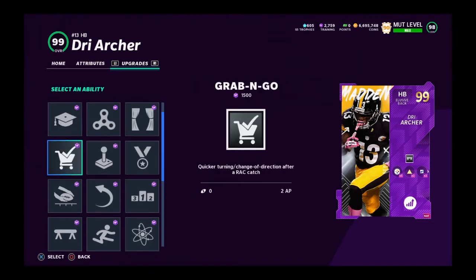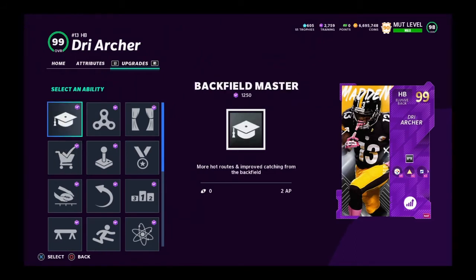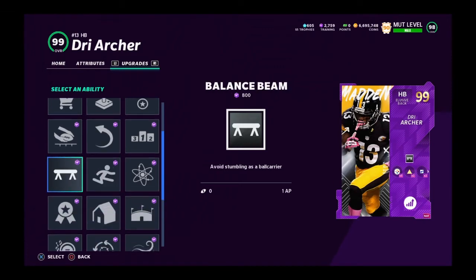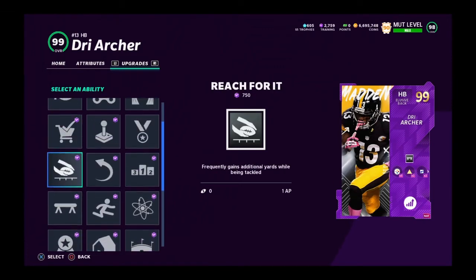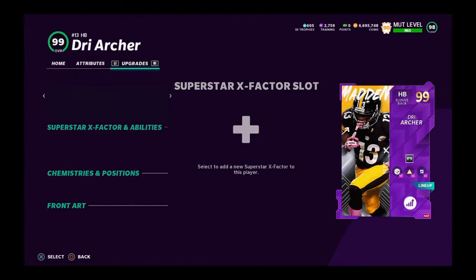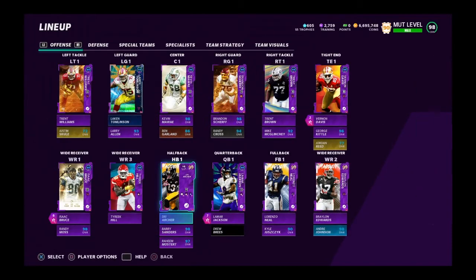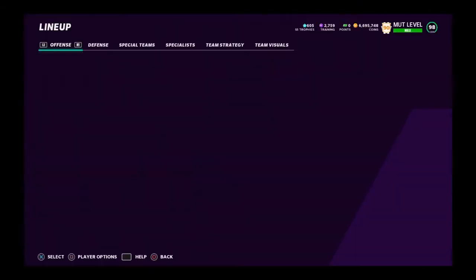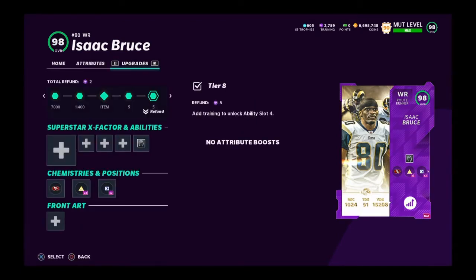For running backs I would just use backfield master. Balance beam is pretty good as I mentioned. You can also test out jukebox, because jukes seem to be better with this last update.